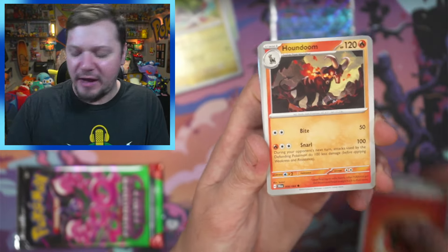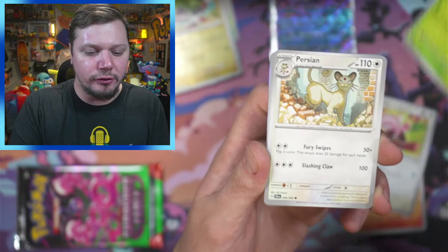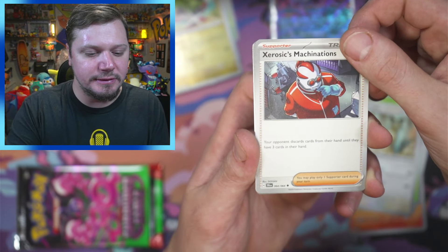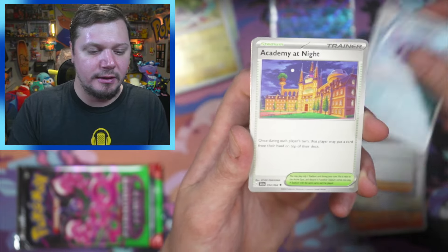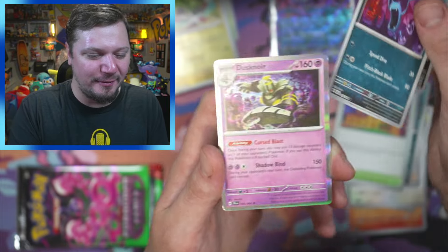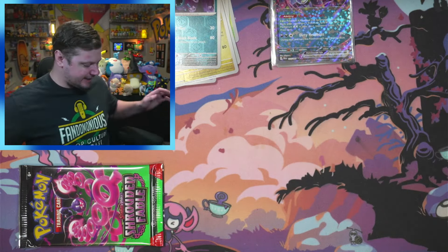Fire energy, Houndoom, Stufful, Joltik, Persian. We got Golbat, Dusk Noir. Opening these two Scarlet and Violet base packs to make this more interesting.